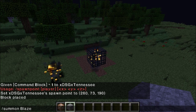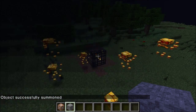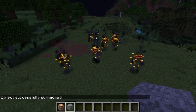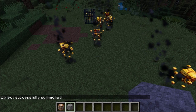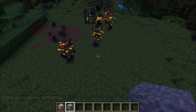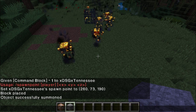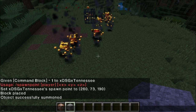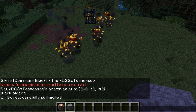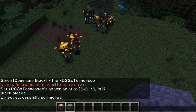We'll summon 10 blazes - successfully summoned 10 blazes. That will be the summon command. All kinds of cool features. Now we want to get rid of these guys - I don't want blazes all over my world - so we're going to kill them with the kill command.